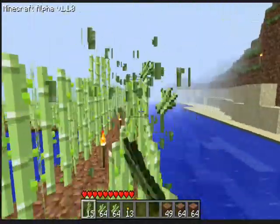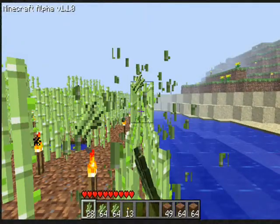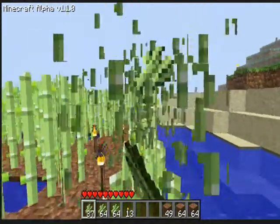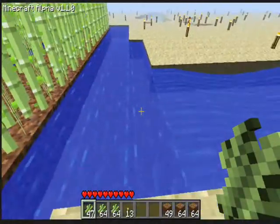To make bookshelves you need three pieces of reed to make a page, three pages to make a book, and three books to make a bookshelf along with six pieces of crafted wood.